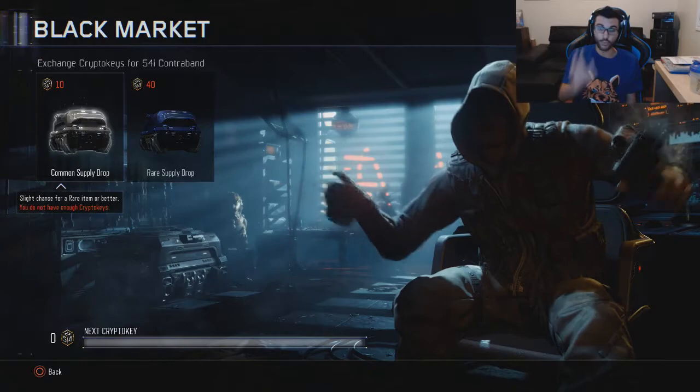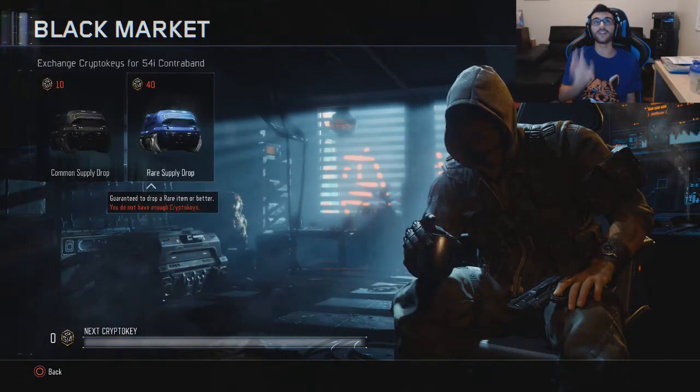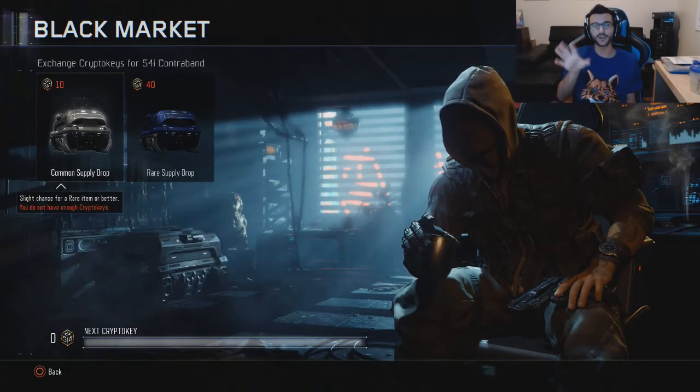There are two types of supply drops. They're not the same as they were in Advanced Warfare. They don't give you gun variants and all that.